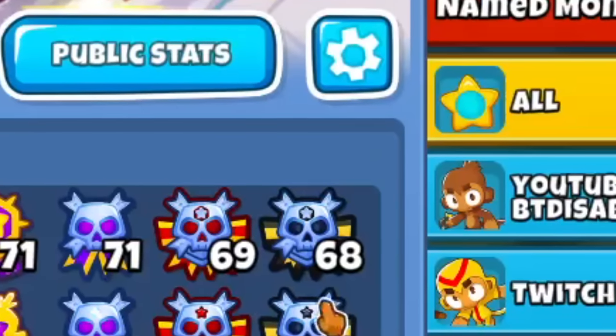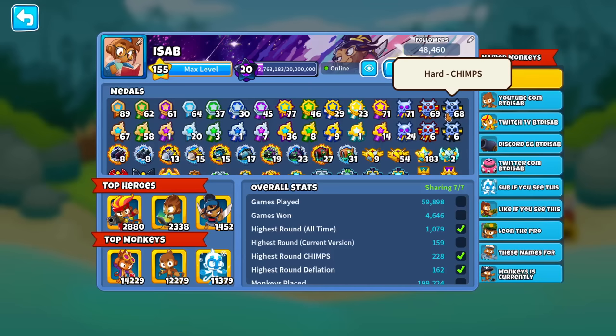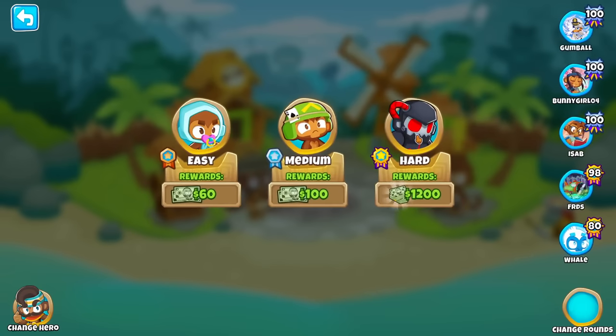Today we're going to get our 69th CHIMPS badge. As of right now, we are missing four extra map Black Borders, and I want to get the 69th one right now. That map is going to be Dark Dungeons. It is probably the easiest of the remaining four extra maps, but this is still probably going to be one of my hardest ones yet.